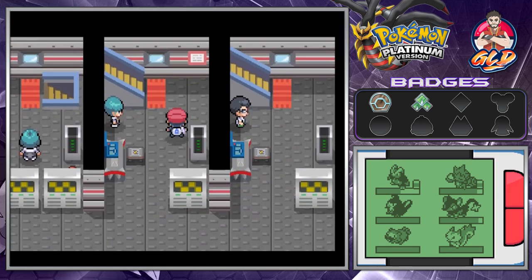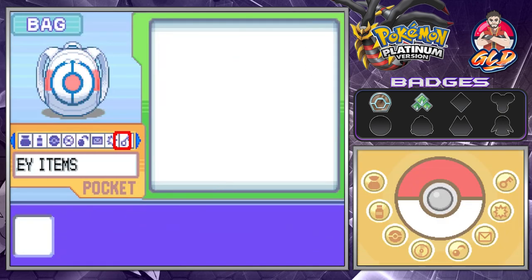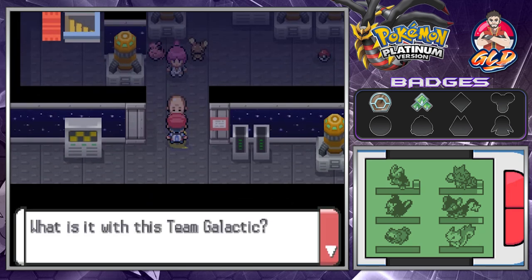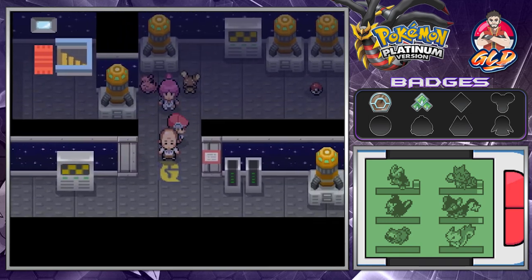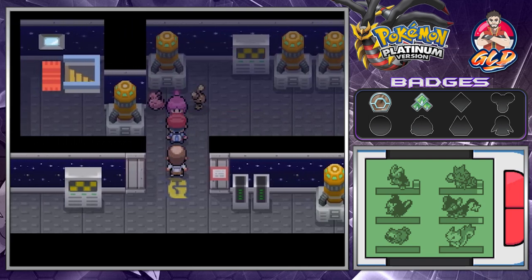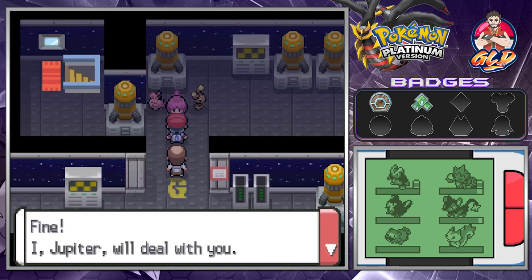Before engaging, we give a Super Potion to Poseidon. We also grab an Upgrade item — as many of you know, if you have a Porygon, give it that and it will evolve. The pink-haired woman says: 'You want something? You want to free the Pokemon? Fine — I, Jupiter, will deal with you!'